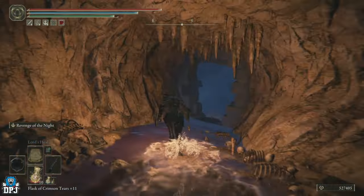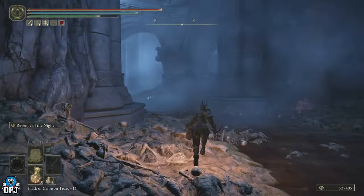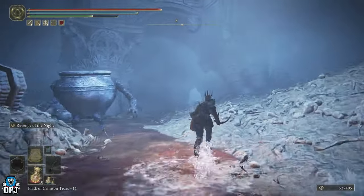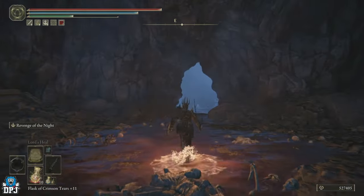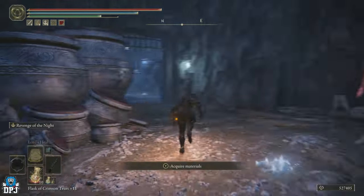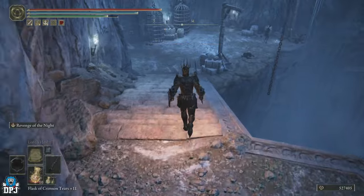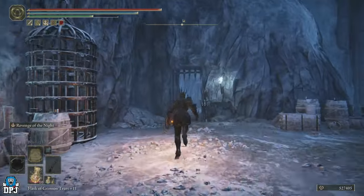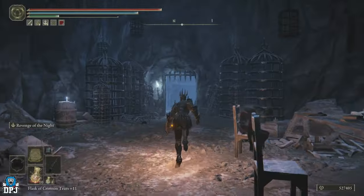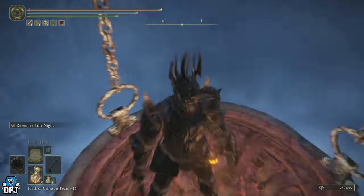Jump down here, then keep following this path. That big old pup hits hard too — try to avoid him. Go through here, go left, and keep running this way. Come down here and through this little entrance. This gate won't be locked but you just have to open it, then follow the path around. Jump onto this little platform here — now this is where the secret happens. Instead of jumping off, stay on it.